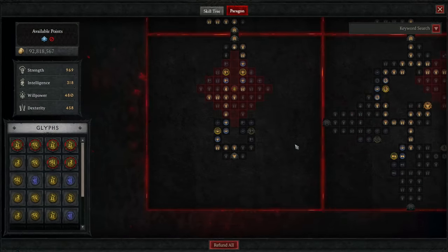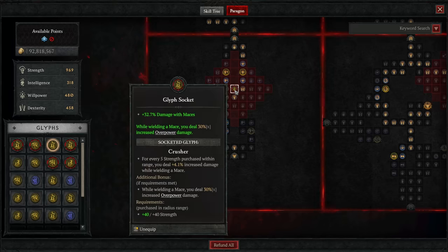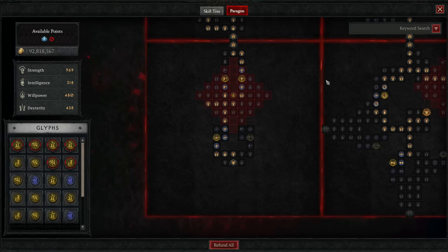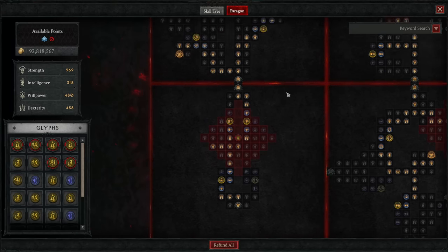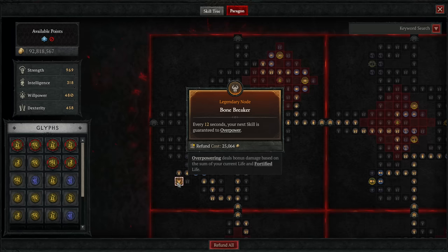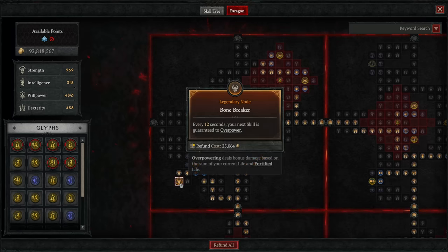Let's dive into our Paragon board setup. On the starting board, head up the left side through the defensive rare node to get to the glyph socket. In this glyph socket you want the Crusher glyph for bonus damage while wielding a mace and a bonus to our overpower multiplier with mace skills. Grab the strength needed to activate the glyph and the rare nodes in the area, then go up the right side to the exit. Stick on the Bone Breaker board with the legendary power in the bottom left side — the legendary effect gives you a guaranteed overpower once every 12 seconds.